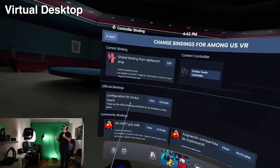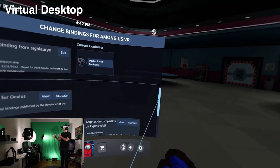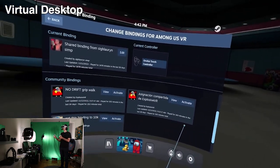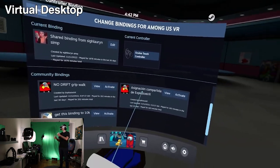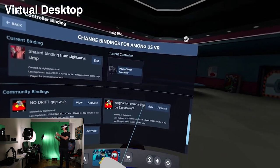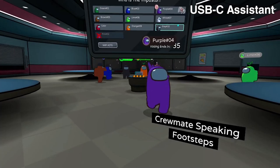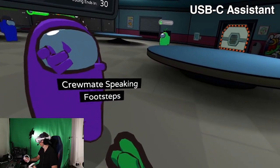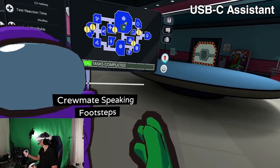I tried going into SteamVR to change and edit the bindings but nothing worked at this time. So hit the notification bell after subscribing — once the update is made I'll do a new video. Also join the Pico XR Discord server, linked below, where a solution may also be posted when available.